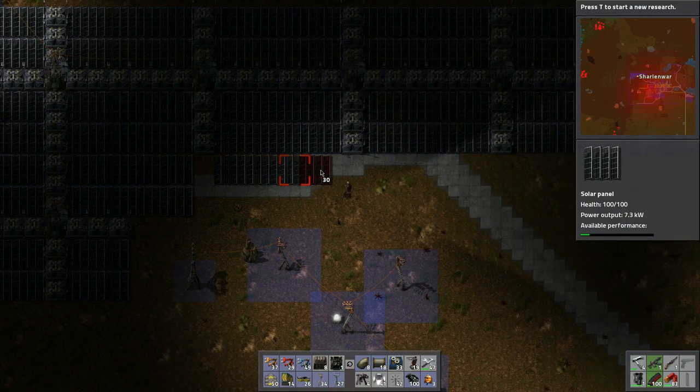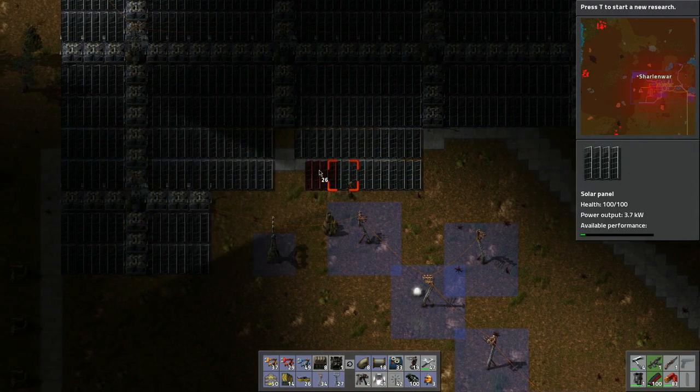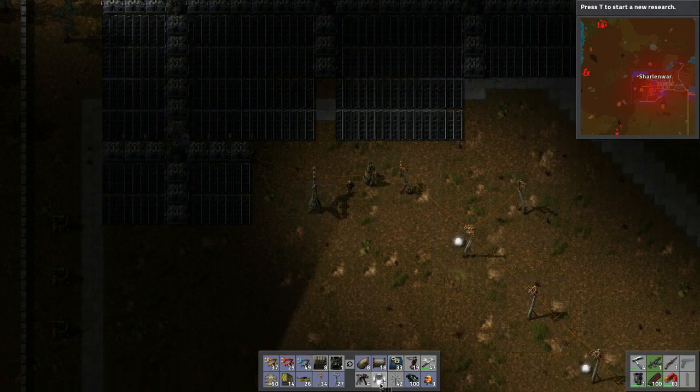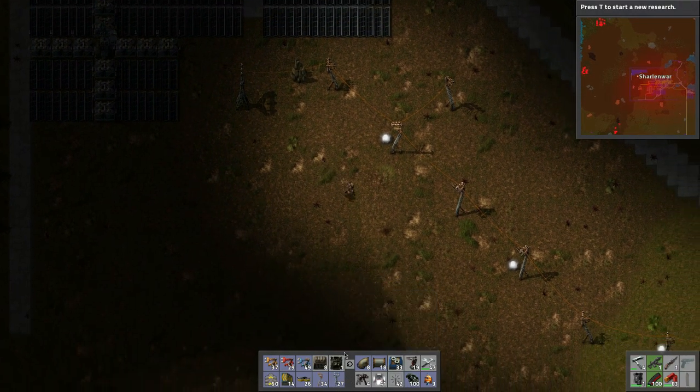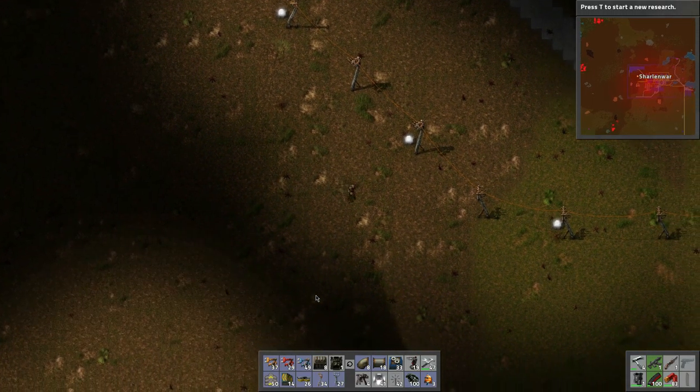Our base will suffer and the pollution will ramp up, but yeah, we definitely need to be working on these. Do I have any more? I can build five, ten, fifteen, twenty - that's why I have these red circuits. We have all this coal we have to put in. We'll cut off the copper. Maybe I'll go back and restore that.